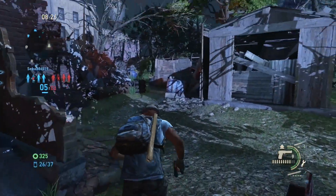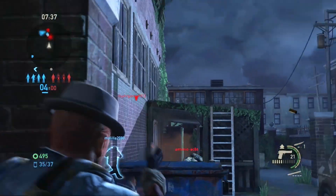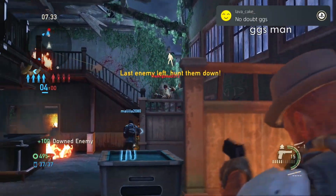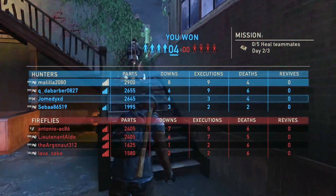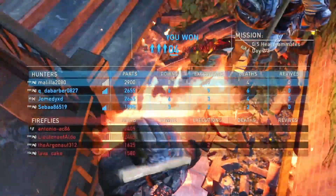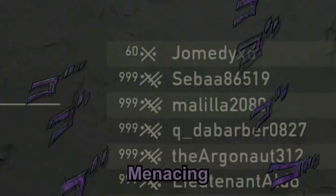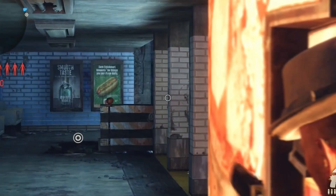That was clearly Pistol Auto Zoom. One thing I do want to do as well is, as soon as Factions 2 comes out, I want to do a face reveal. The reason I want to wait for that is because I feel like as soon as I reveal my face I'm going to have so much more creativity with content. But I don't want to do it with Last of Us Factions because it's kind of limited in what you can do at the moment — everybody's level 999.